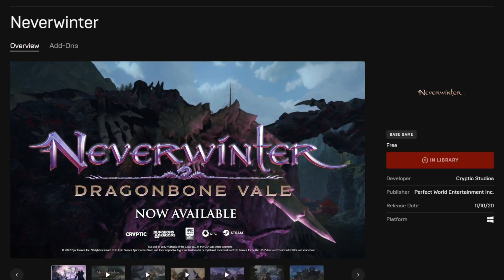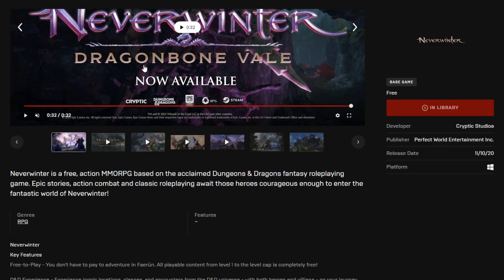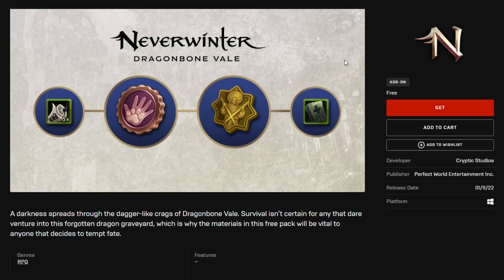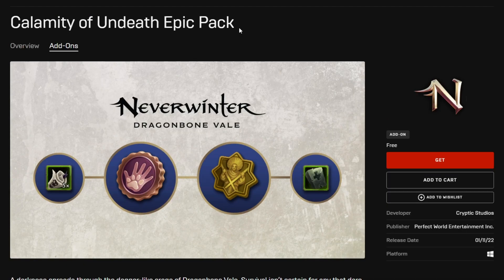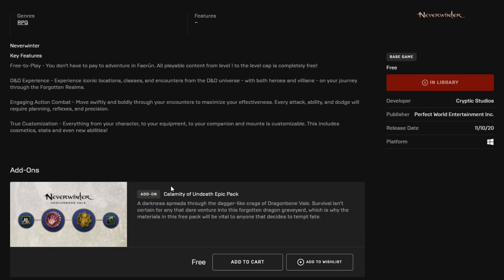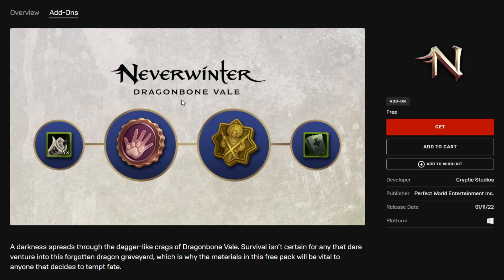Hey, what's going on you guys, it's Nova, welcome back. It's like 8 o'clock in the morning, I'm stuck in post-production making Neverwinter videos and this is going to be one of the quick ones. Just going over the Calamity of Undeath pack that is exclusive only to players using the Epic Launcher. This pack is free — you don't have to spend any money on it.